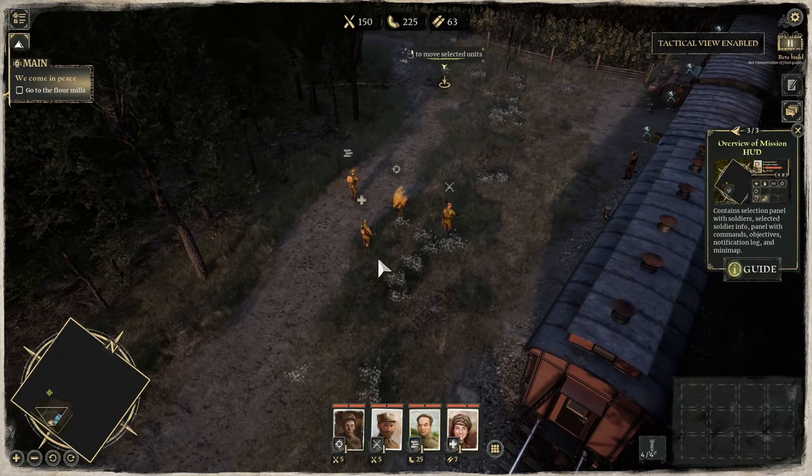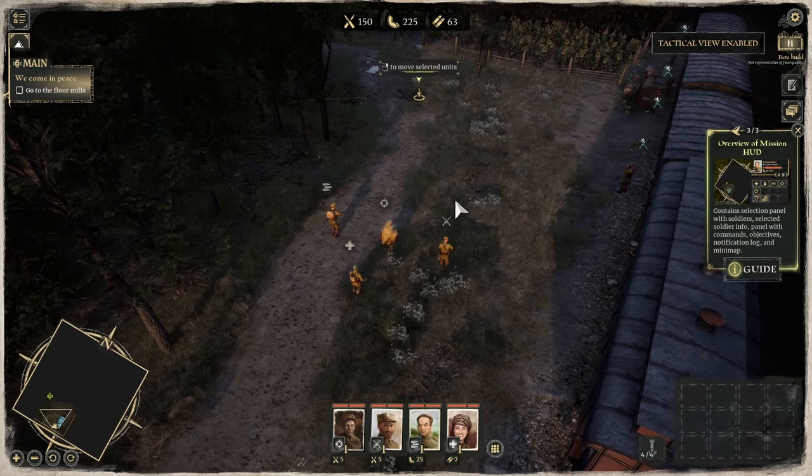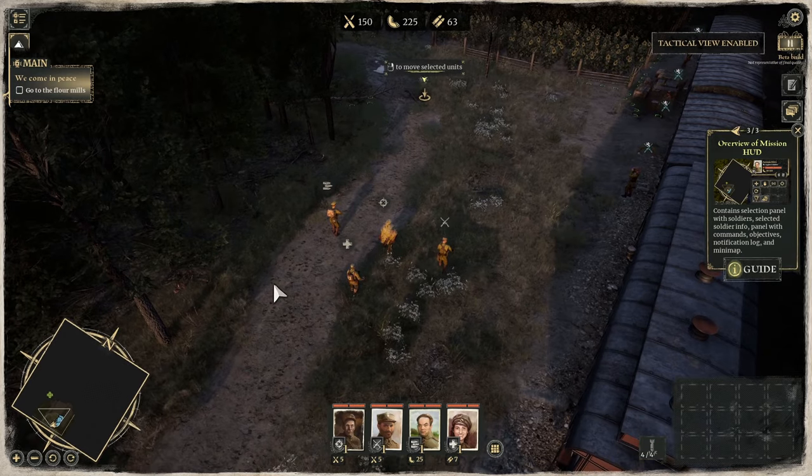Our current goal is to go to the flour mills. I quite like that, because this game is set in a terrible time of history — the world war's finished, the world is mourning millions of people. But we still have to go and get flour, because people still need to eat. It's not a big dramatic opening; it's a nice, gentle but necessary thing we have to do. We come in peace.